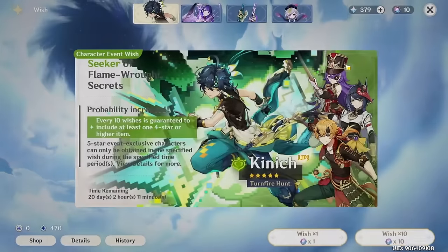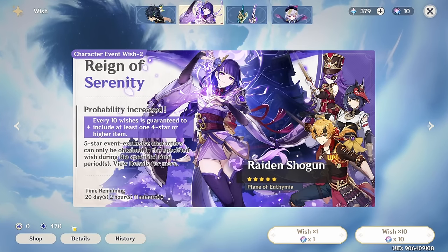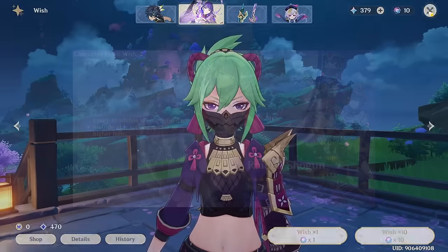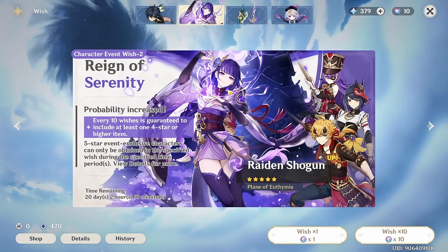Okay, well it's pulling time. Raiden Shogun is out. She is the next support we are going to be trying to get. Obviously, because I'm making this video, Raiden is a support. Without further ado, it's time to get into pulling.